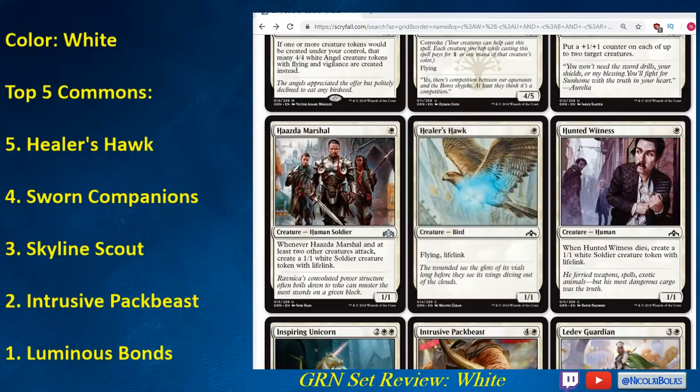Haazda Marshal is a 1-mana 1/1. One-mana 1/1s are just pretty much unplayable in limited because they don't impact the game enough, especially if you draw them after turn one. This one has a decent ability — when you attack with three creatures including Haazda Marshal, you get to create a 1/1 Soldier token with Lifelink. But I don't really think this is great in limited, because if you're attacking with three creatures including a 1/1 and it's not dying, you're probably in fine shape anyway. The only time I could see running it is if you have enough Convoke or Mentor creatures that want a 1-drop.